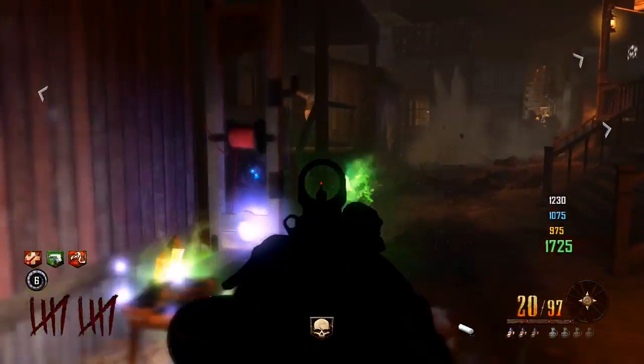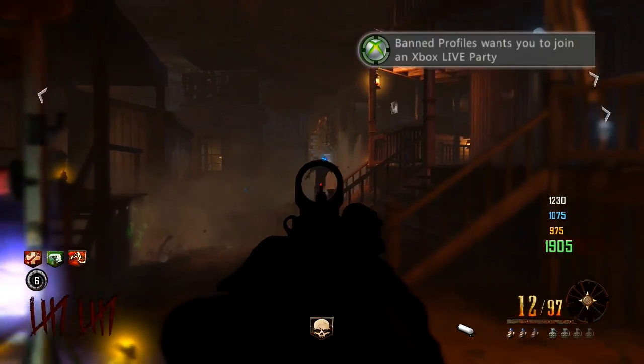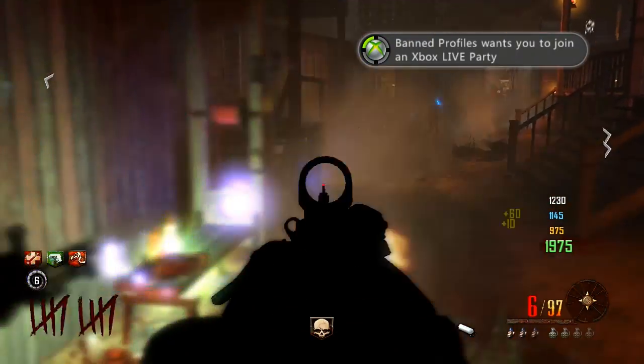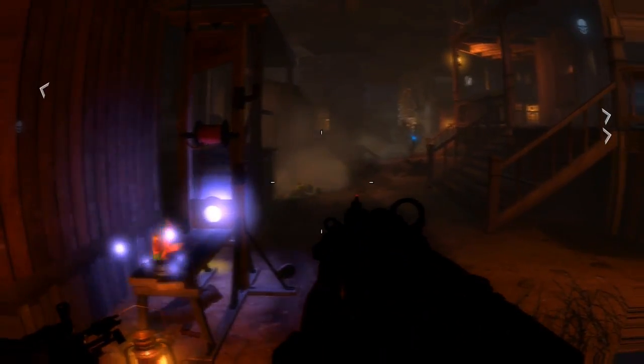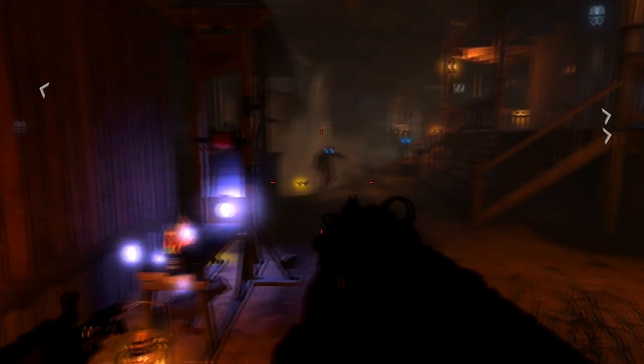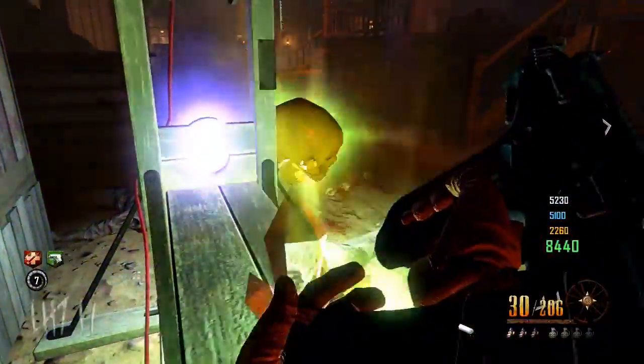Hey, what's going on guys, welcome back to step 10 of the easter egg. I'm Barry. Now this is going to be Rick Toff inside. So last step I showed you how to do the part where you have the blue orbs on top of the guillotine. What you're actually going to do before all that — before step seven, which is the signs — you have to knife the signs with the Galva Knuckles.